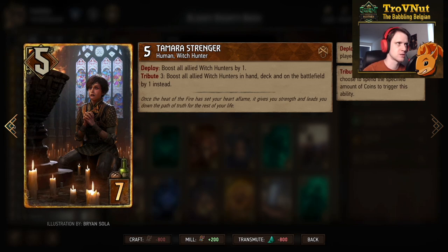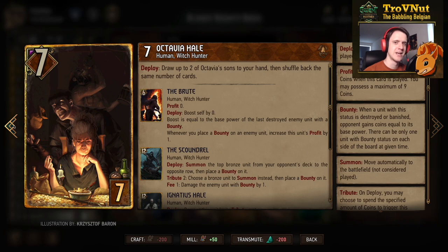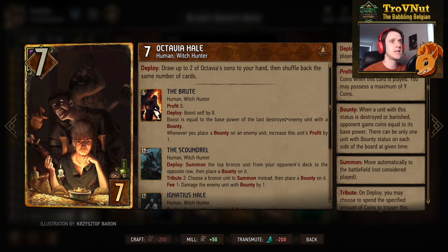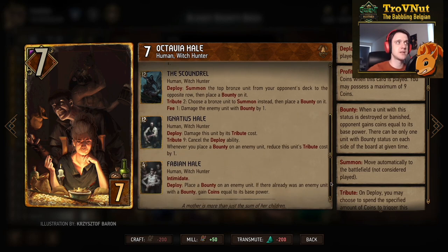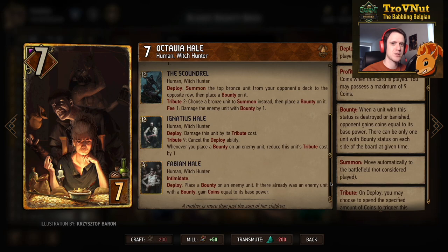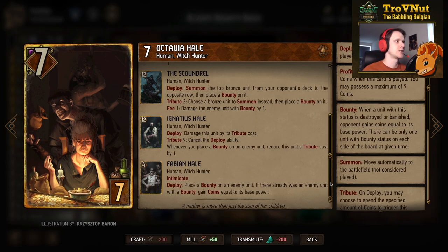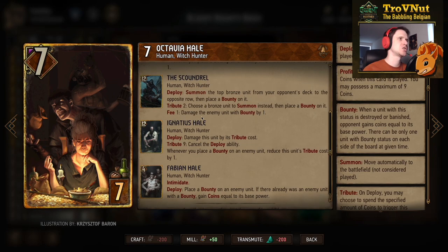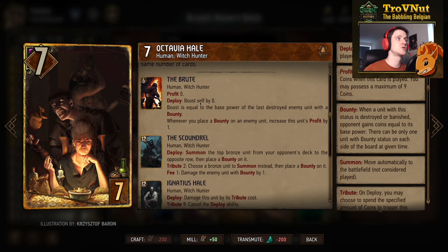The mother of the Hail family: Octavia Hail — seven power for seven provisions. On deploy, you draw up to two of Octavia's sons to your hand and shuffle back the same number of cards. The Hail family came to Novigrad and started persecuting people, calling them witches. Octavia is the Witch Finder, Fabian Hail is the Scoundrel, and Ignatius Hail is the Brute. You can draw the Brute and the Scoundrel if you don't have them — very powerful.